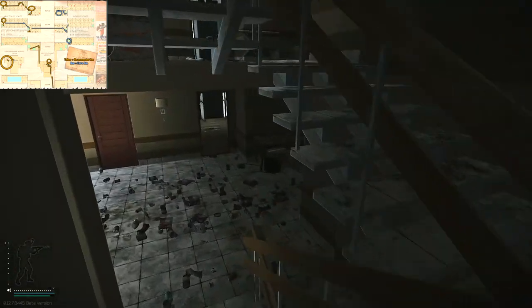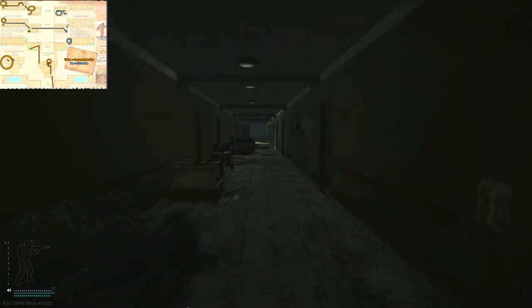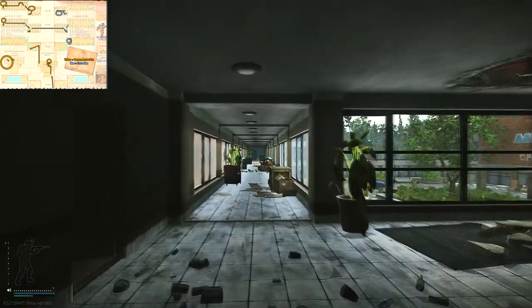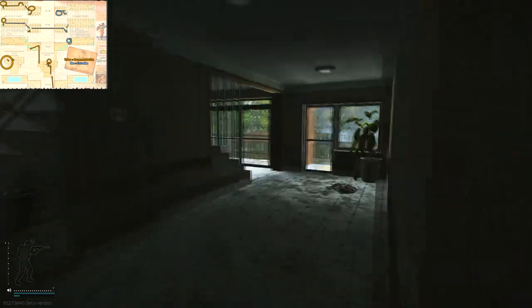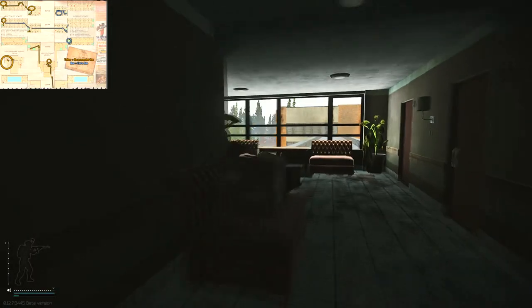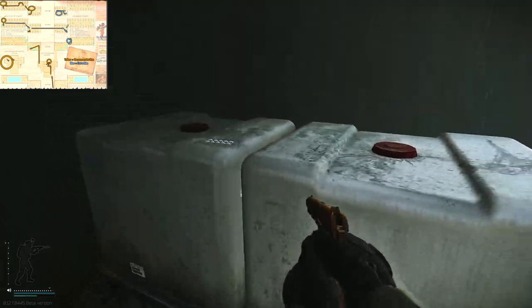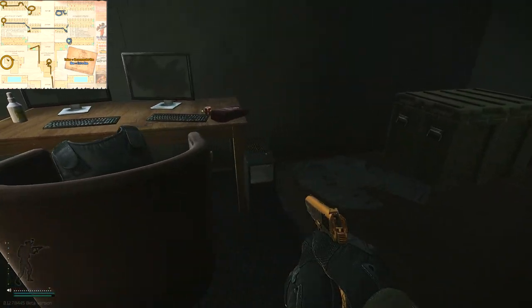Head directly downstairs and there is one more computer spawn — that basically wraps up what I'd call the compact version, which is everything I'd hit for a quick run. If you want to do an extended version I have some more spots. It's going to require the west wing 301 key — this is a LEDX spawn so it's usually hit pretty quickly. If no one has hit it yet though, go ahead and check it out. You've got a chance for that LEDX and a chance for another flash drive spawn on those PCs. Here we go — 301 — make sure you've got that key as it can be pretty expensive. Check the whole room for that LEDX.